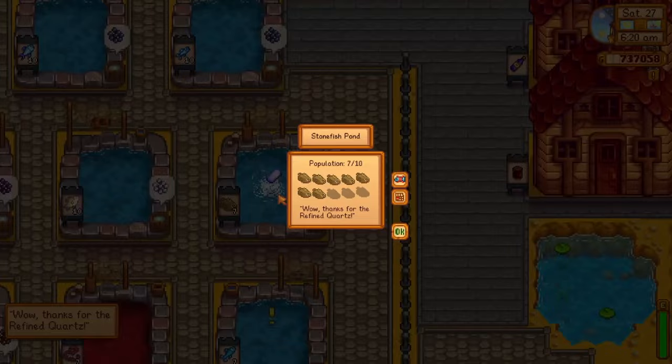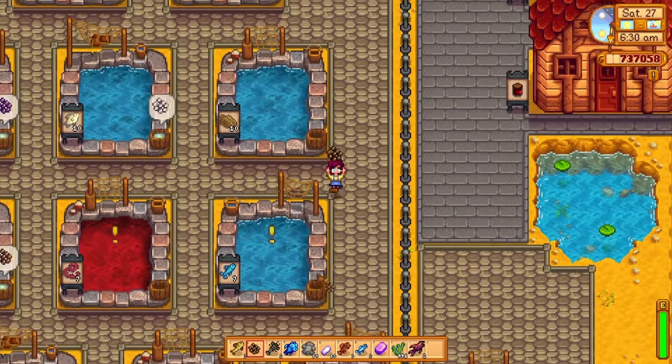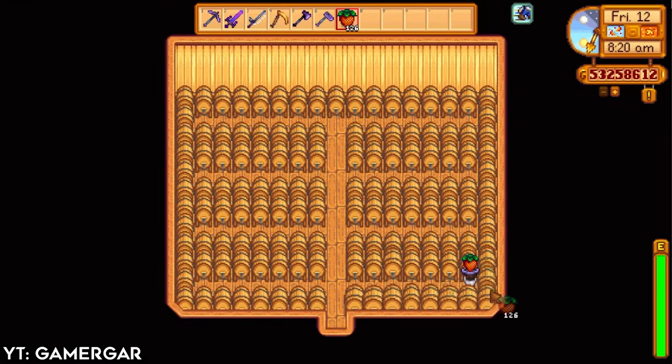Sturgeons produce roe which players can age and turn into caviar, while rainbow trout have a small chance of producing prismatic shards.